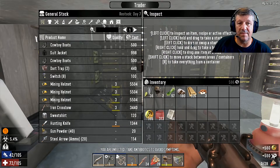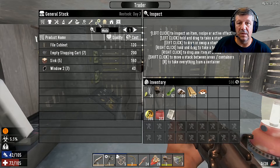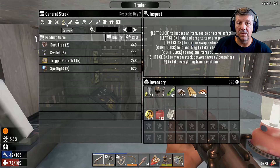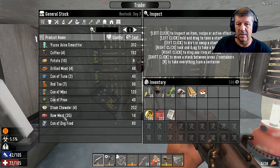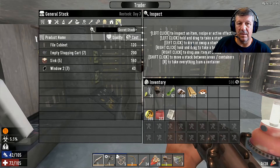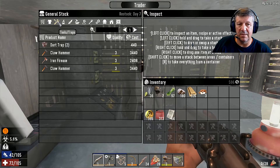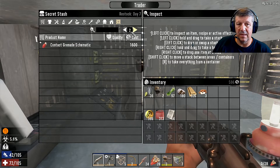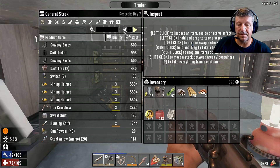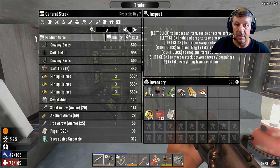We'll sell those to you. What medical stuff have you got? Spotlight parts. Nope. Really? You got nothing for me? A fuse box? Mining helmets - you've got a heap of mining helmets but they're too expensive. Don't look like he's got anything for me. Antibiotics - let's have a look. Nope, we've got nothing. Damn.